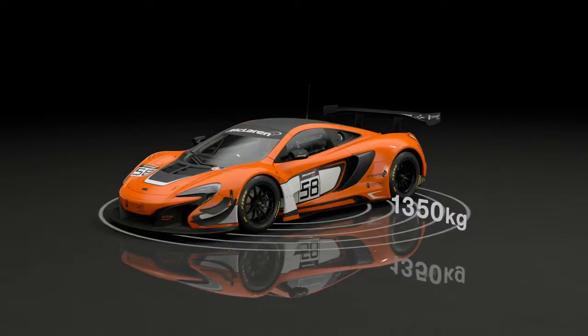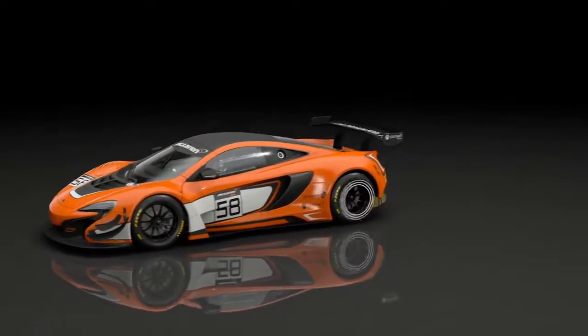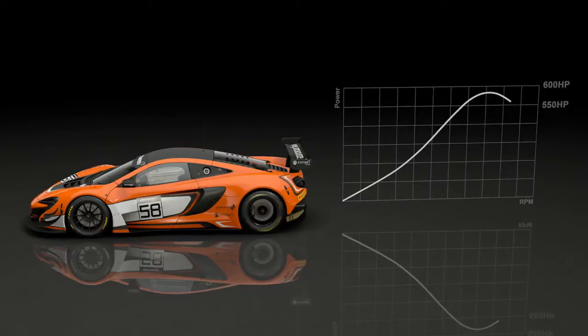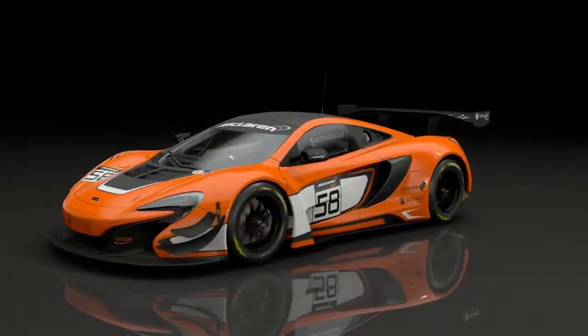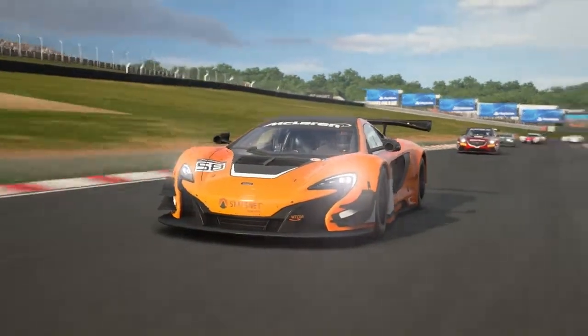Weighing in at roughly 1,350 kilograms with 550 to 600 horsepower, all cars are restricted to rear-wheel drive drivetrains. These are truly pure-bred race cars built to race from the ground up. As one unique feature in Gran Turismo, cars that do not have GT3 versions in the real world appear in Gran Turismo Sport in Group 3 incarnations.